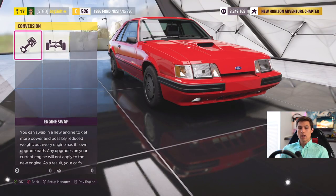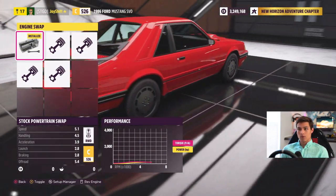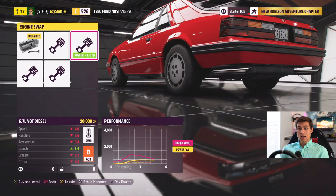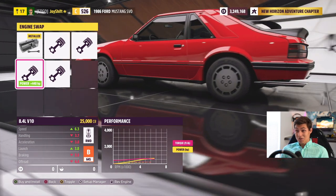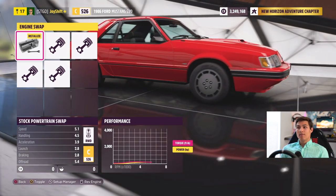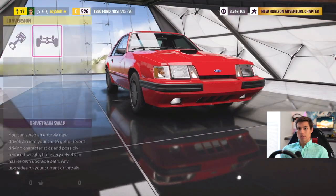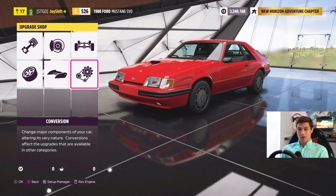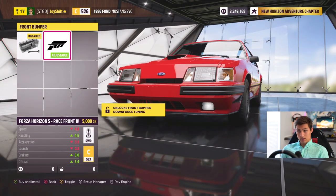Let's head over into conversions. You can put a lot of different motors into this car — a 6.2-liter V8, a 6.7 V8, an 8.4-liter V10, which would be pretty insane, or a 1.6-liter inline four. But we're going to leave the factory motor in here because I want to see just how much power we can push out of it. We can also all-wheel-drive swap it, but I don't want to do that — I want to keep it true to its form.